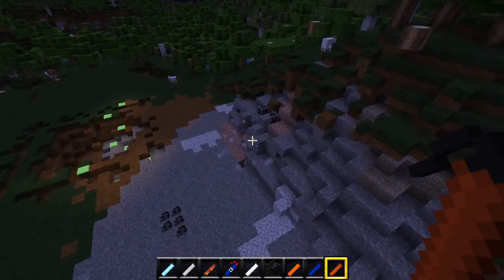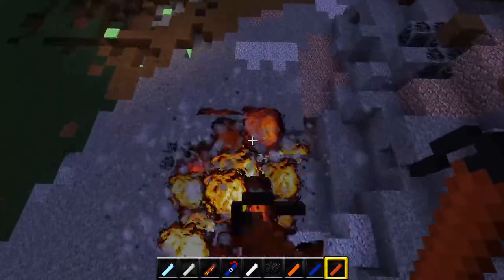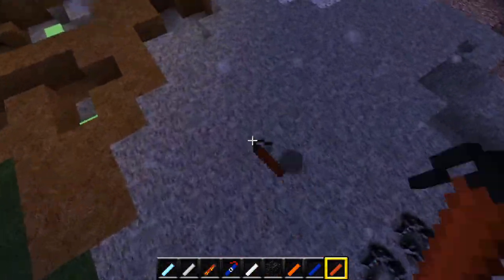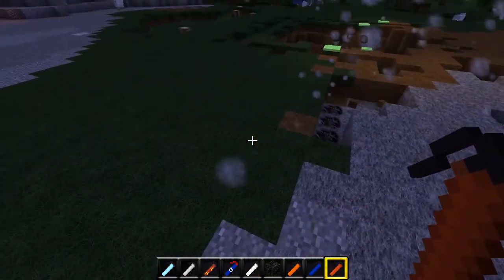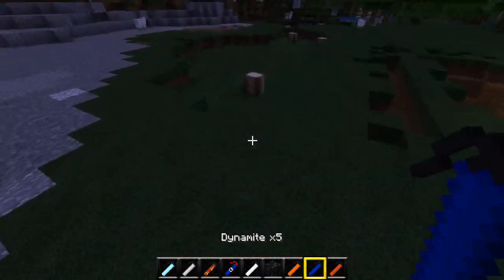First we have dynamite - boom, it just explodes on impact. It seems to get rid of about zero to two blocks - it gets rid of about the same as TNT.